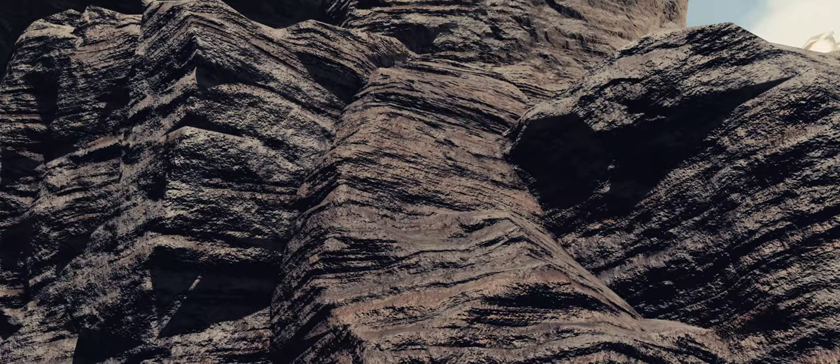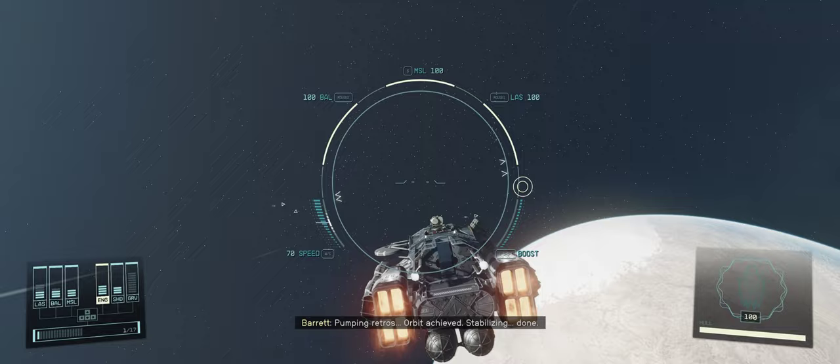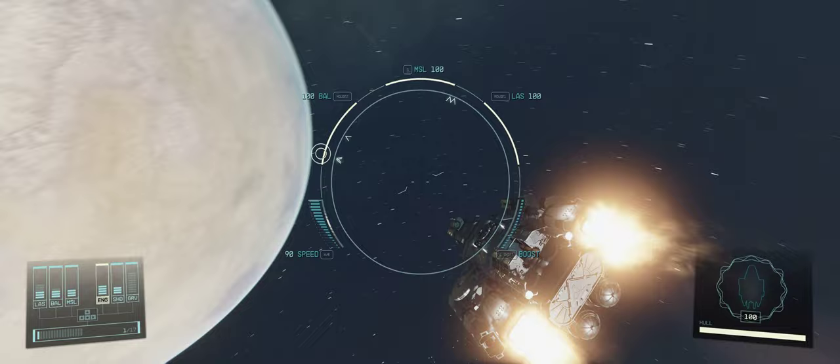A lot of fun — you guys should go check this out. Free ship, which is okay. This takeoff sequence could do better through the cliffs. It's got good maneuverability — like really good maneuverability, actually.